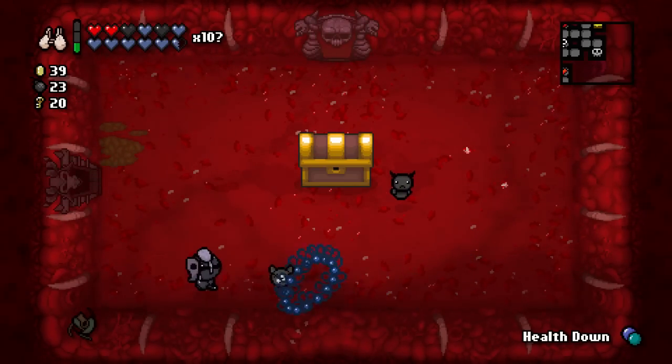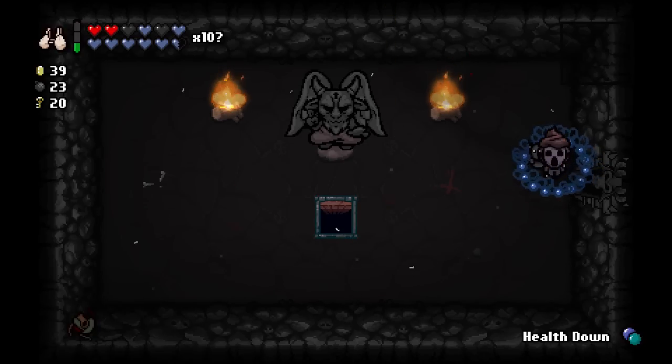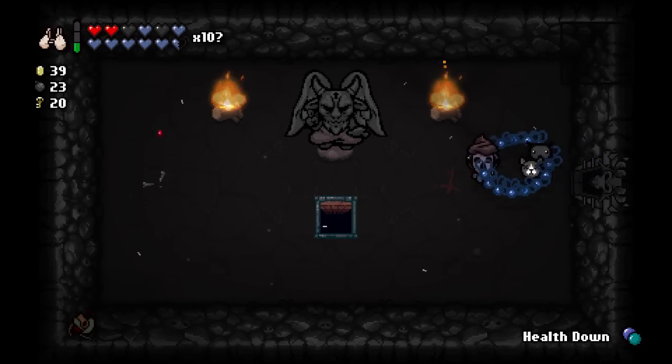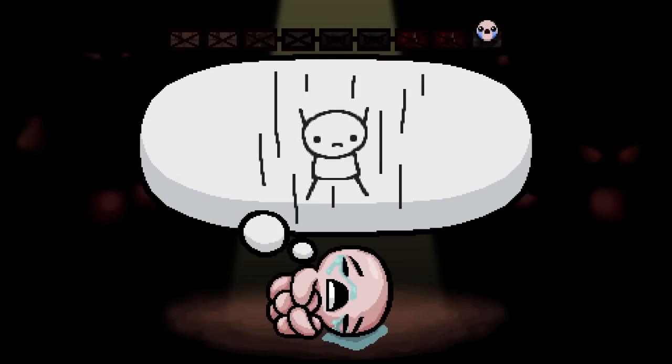We are done with this playthrough but let's see what's in this door first. It's our good old buddy Satan but now he doesn't have any item for us — he only has one trap door, leading further and further down.